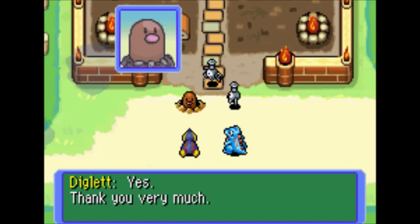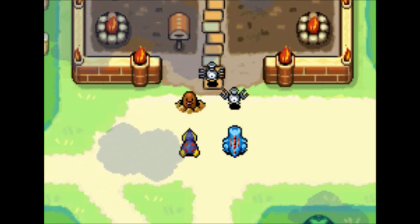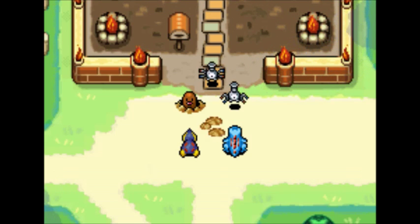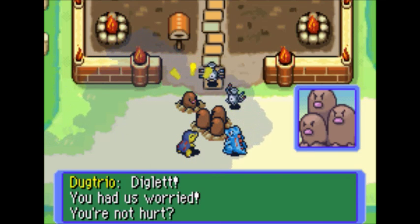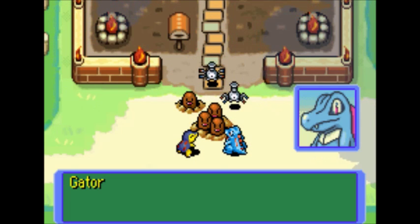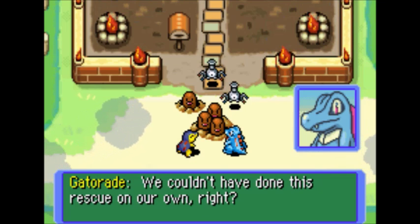You're safe now — good thing, huh? Yes, thank you very much. You've been rescued, great. Whoops — you can't see us, that's terribly rude of us. Hello, Dugtrio here. Oh — Papa! Diglett, you had us worried. You're not hurt? Nope, it was scary but I'm alright. It's all thanks to Blaze's team. Thank you for everything — you're heroes. Thank our Magnemite friends; we couldn't have done this rescue on our own, right?